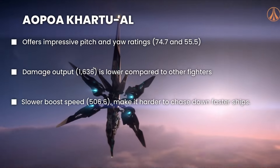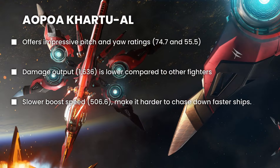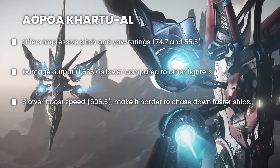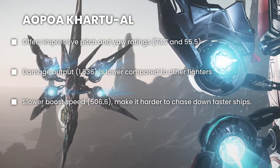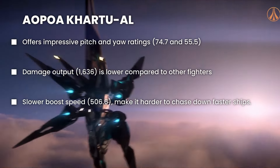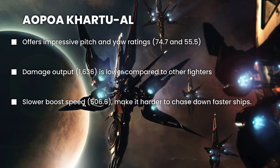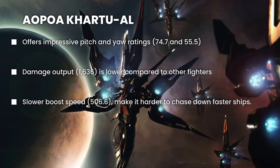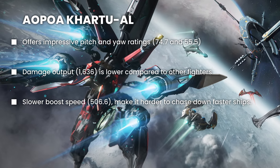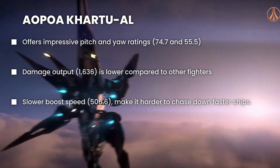Now moving to the Aopoa Khartu-Al — a very difficult name to pronounce. It's a really agile ship; the maneuverability on this ship is actually the highest on the list, probably the most maneuverable ship in the game. You can dance around your enemies and attack from unexpected angles. But it has relatively low firepower, meaning you'll have to rely on pilot skill to secure a win, and it'll take longer to destroy targets.